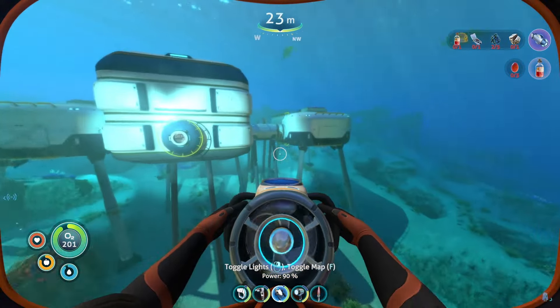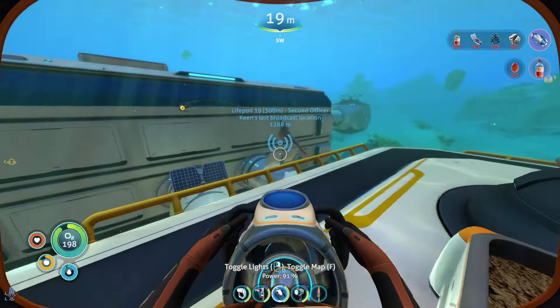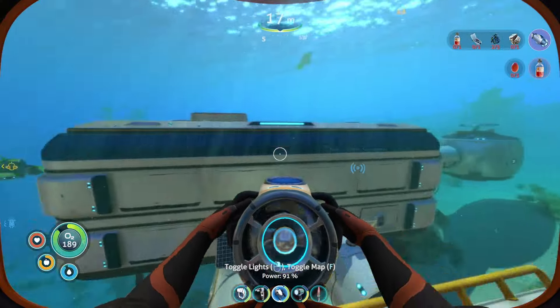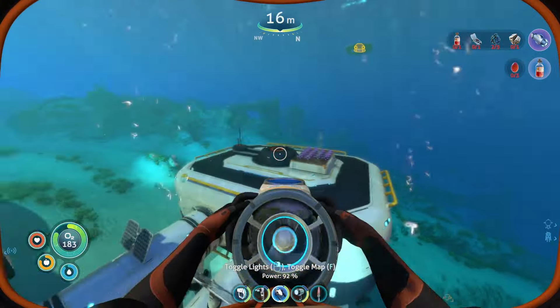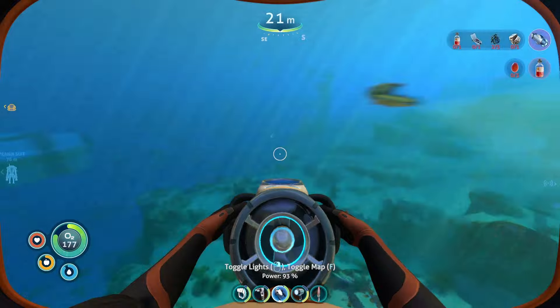Okay, so what do I need? I need blood oil to make this arm. I did plant — oh, that scared me. Frankie needs to chill. I planted this for the blood oil. It's only at 38%, so I don't think I'm gonna get anything out of that. I was gonna harvest it and plant some more, but it's taking a while. So I need to go get some more blood oil first and foremost.